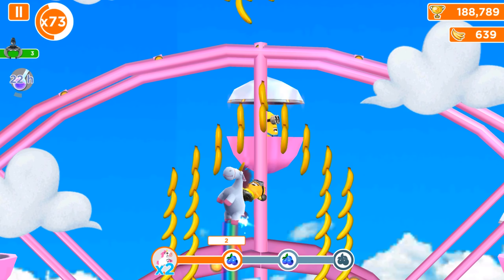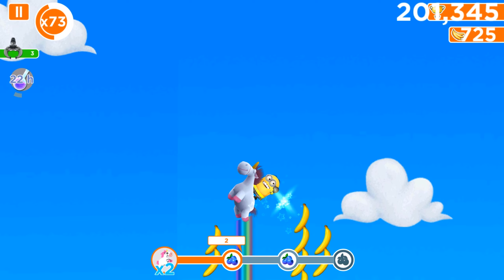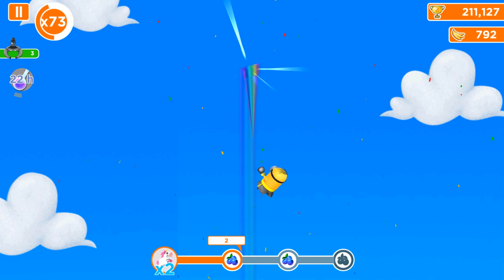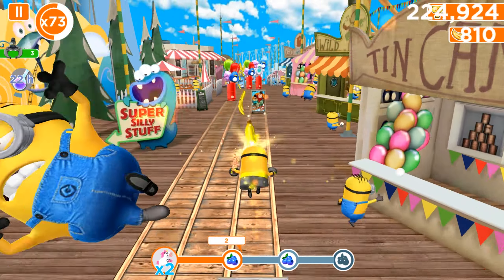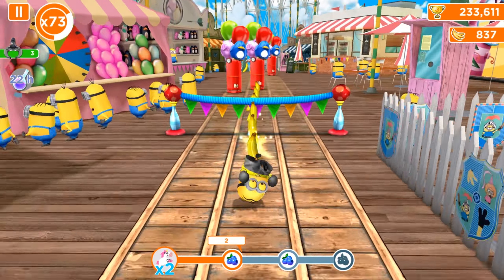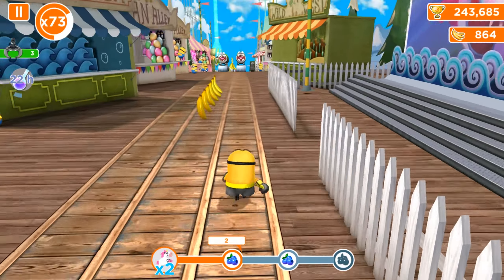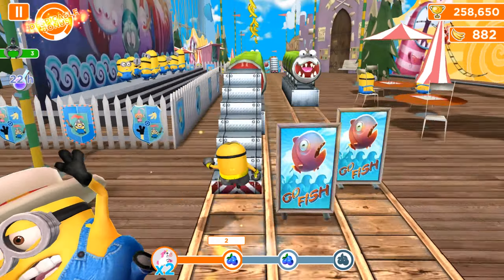Riding the Fluffy Unicorn three times is our next task, but first let me show you that we got a multiplier for each activation. At the bottom of the screen we can see the Fluffy Unicorn picture icon on the progress bar, and there is also an x2, which means that each activation of the Fluffy Unicorn is counted as twice. In the new version, we don't have the same feature.